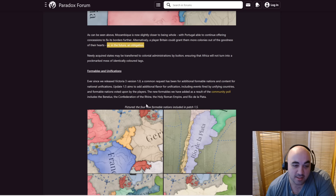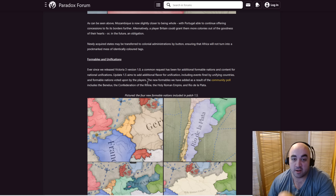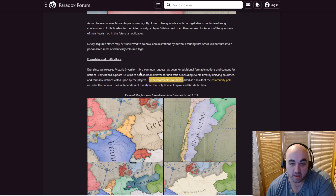We have new formables and unifications. Ever since Victoria 3 1.0, a common request has been for additional formables. Update 1.5 aims to add national flavor for unification, including events fired by unified countries. Formable nations were voted on by the players. The new formables included as a result of a community poll — of which you guys didn't vote for Carthage, shame on you — include Benelux, the Confederation of the Rhine, the Holy Roman Empire, and Rio de la Plata. Rio de la Plata looks a lot like just Big Argentina to me — incorporating Paraguay and Uruguay.